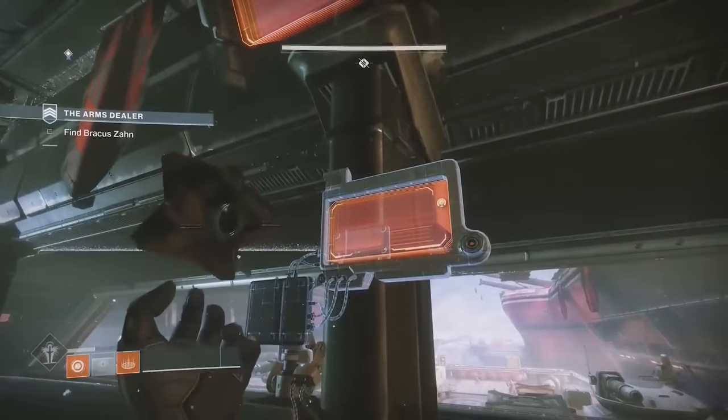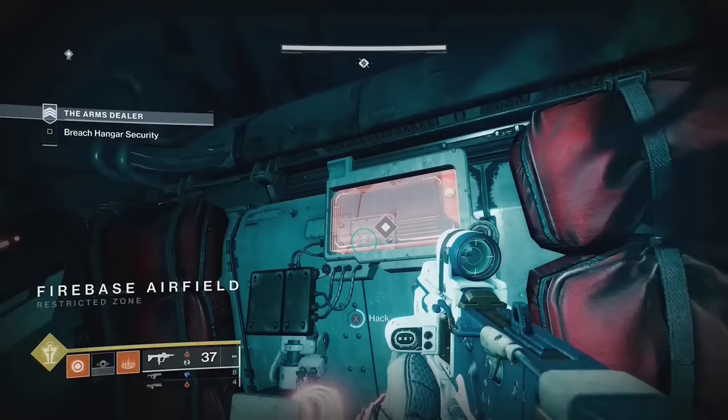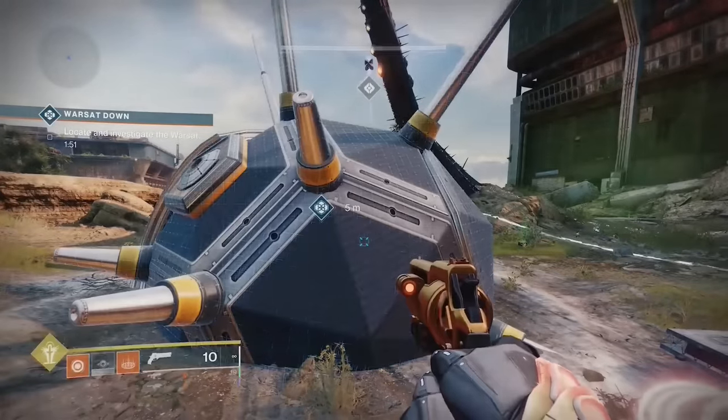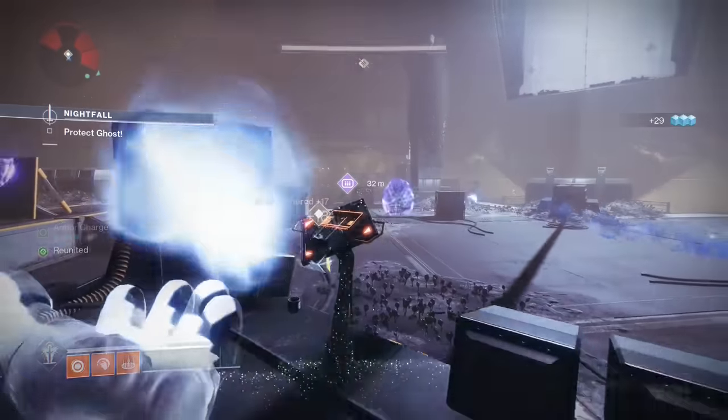You can skip the animation for scanning objects with your ghost. When you scan an object, just press the back button on controller 3 times, or Tab on PC 3 times, and it'll cancel the animation and instantly start the scan.